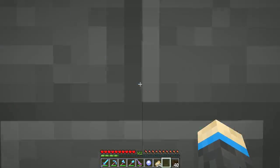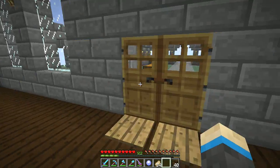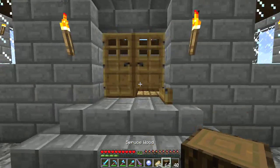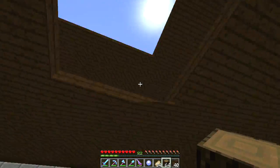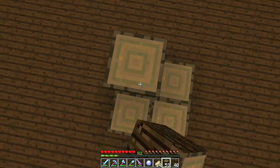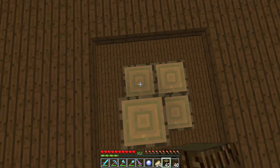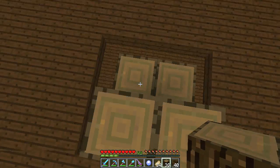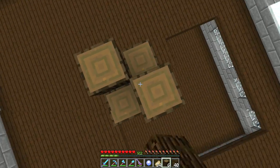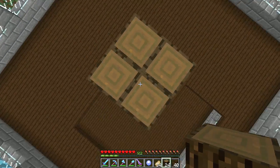I've got some spruce logs to do the staircase and I've left a four by four hole in the middle, in line with the door and the windows. What I'm gonna do is have a central column like this out of spruce logs, and then out of dark oak have... oh, I was gonna do slabs, wasn't I? Damn it, I just wasted a load of dark oak. Oh well, it'll come in handy later for something.